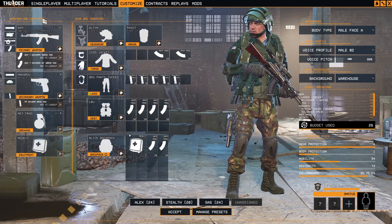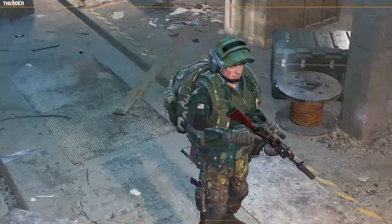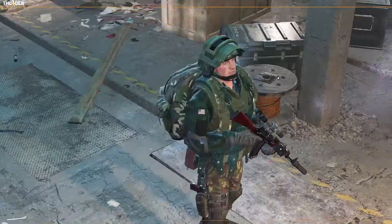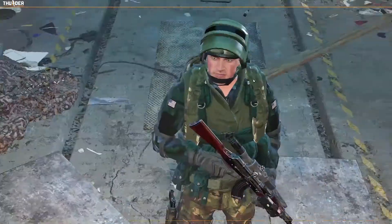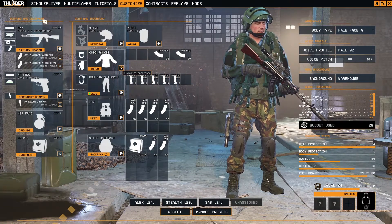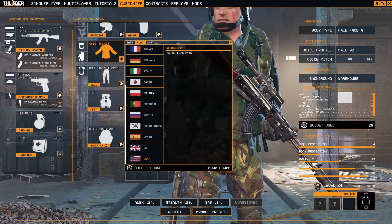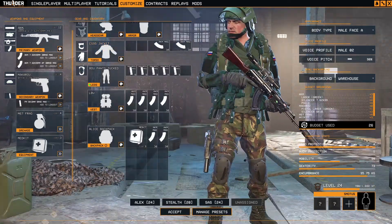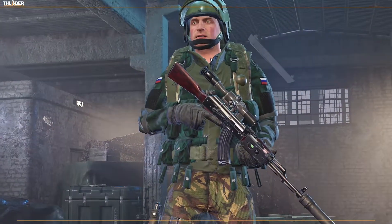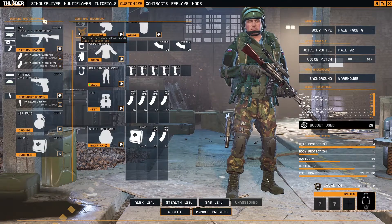I forgot something! We cannot have a Spetsnaz operator without some flags — Russian flags of course. On the CS95 jacket, let's apply the Russia flag. Now we have a proper Spetsnaz operator.